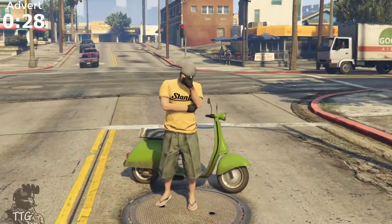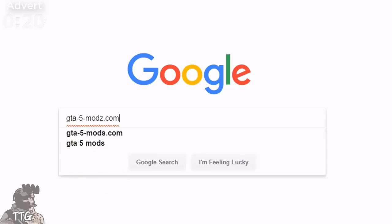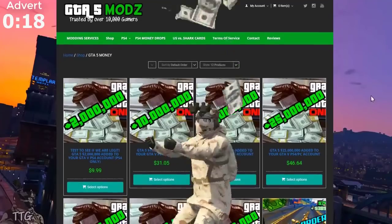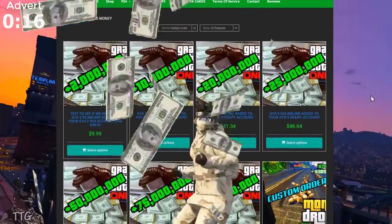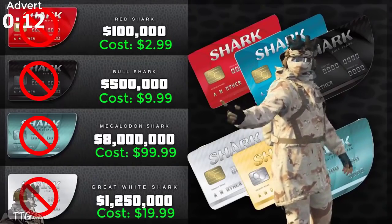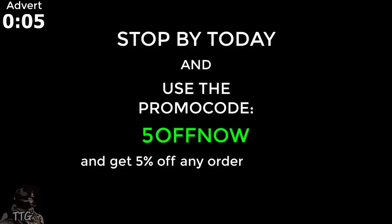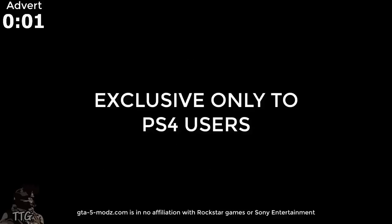Are you tired of being broke in GTA Online? Are you bored of doing the same tedious missions over and over? Well, look no further. GTA-5-Mods.com is the only real and trustworthy site to satisfy all your GTA money needs. Never again will you have to spend another dime on overpriced shark cards. Stop by today and use the promo code 5OFFNOW and get 5% off any order above $45. Offer exclusive only to the PlayStation 4.